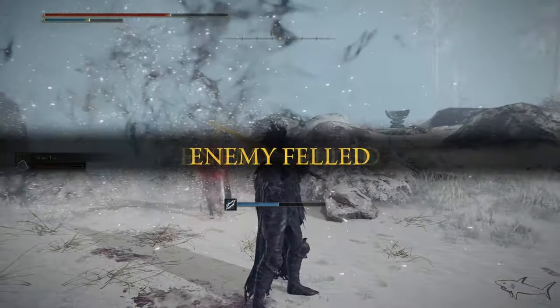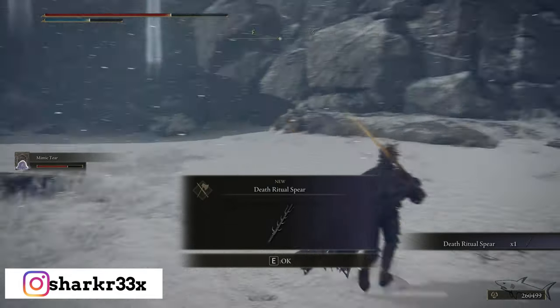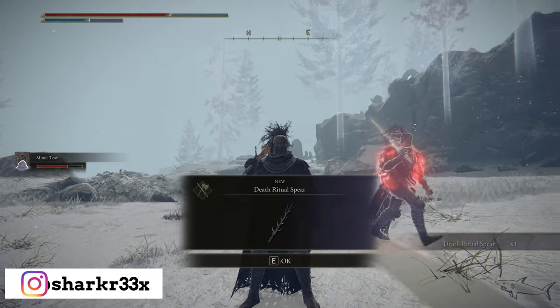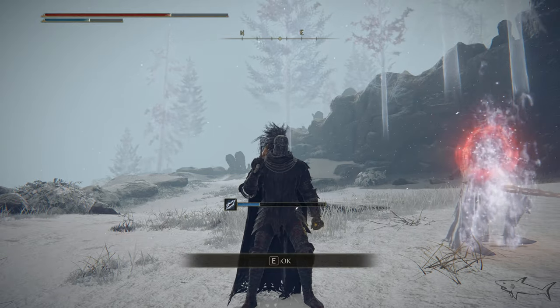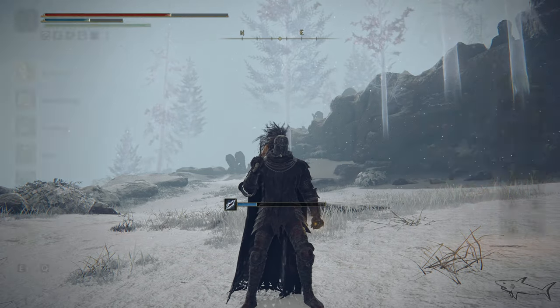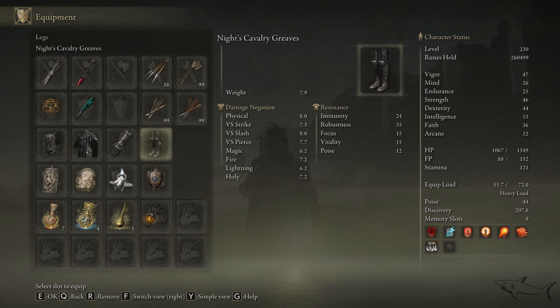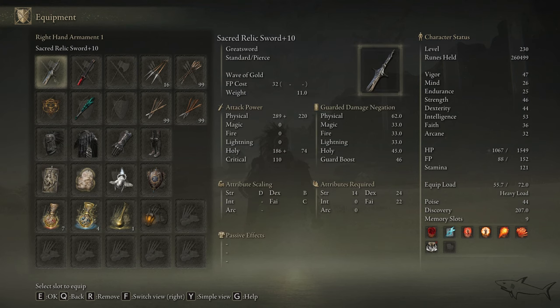That was my method — a good summon spirit — and that's how I defeated this enemy, this mini boss. You're going to get a nice spear as a reward. I also want to share my build in case you're wondering what I was wearing. Thank you so much for watching — hit the like button, subscribe, share, and press the notification bell. I'll see you in the next one. Be safe and love you all, bye!